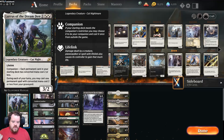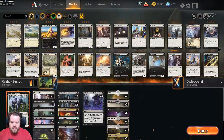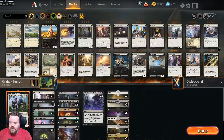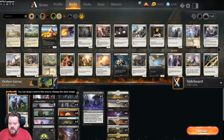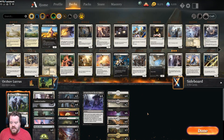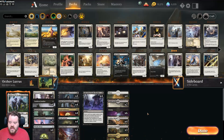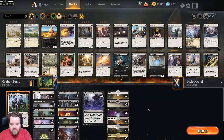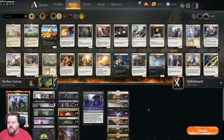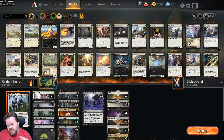Last night on stream, Emerald Boar wanted to make a Lurrus deck, so he did — it was fun but clunky. This is a redone version of it. And for those following along with a keen eye, you'll notice that's a Glowspore Shaman on the deck box, because I originally had this as Jund, then black-white-green, and then finally settled on Orzhov. Thanks to Emerald Boar for giving me the idea.